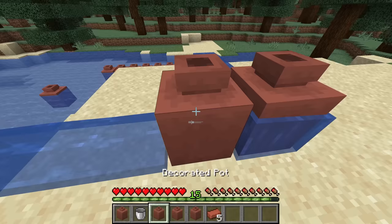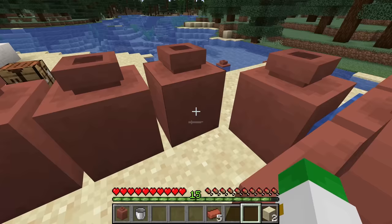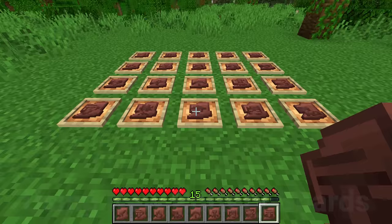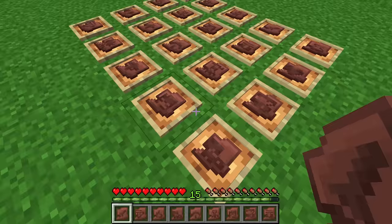Obviously if plain pots were all you could do it would be kind of boring, and that's where the exciting pottery shards come in. There are 20 types of pottery shards in Minecraft 1.20 and they're all found at different archaeological sites. All these items are non-renewable, making them quite valuable, and some are incredibly difficult to find. You can see all the different shard patterns and what they look like on pots.